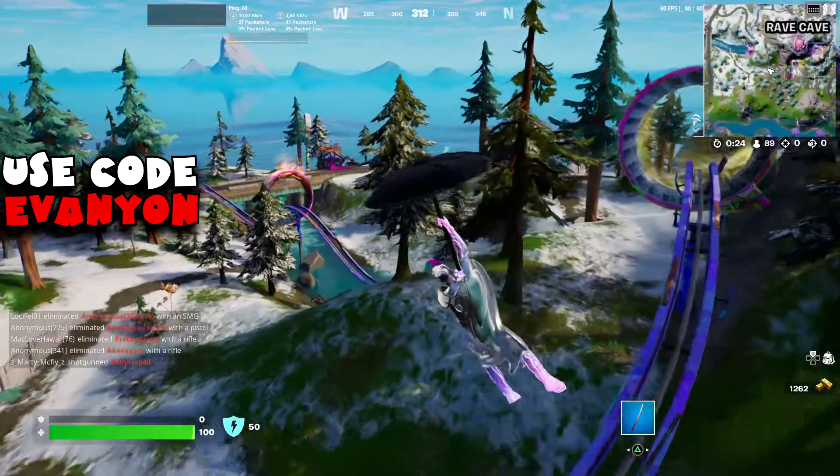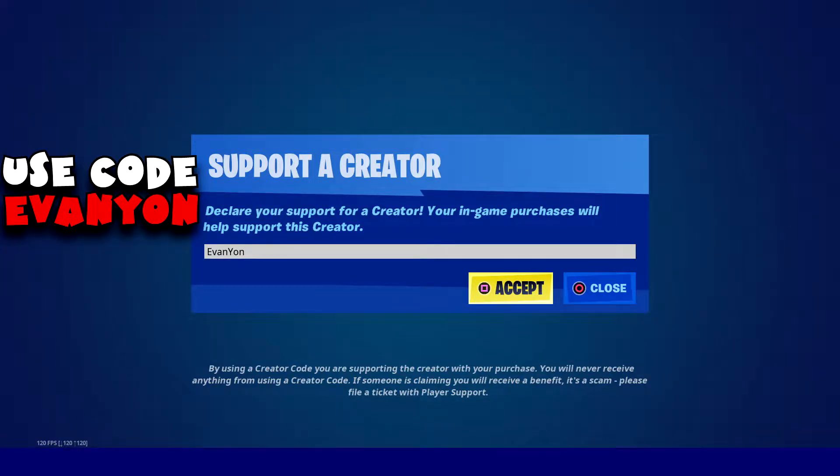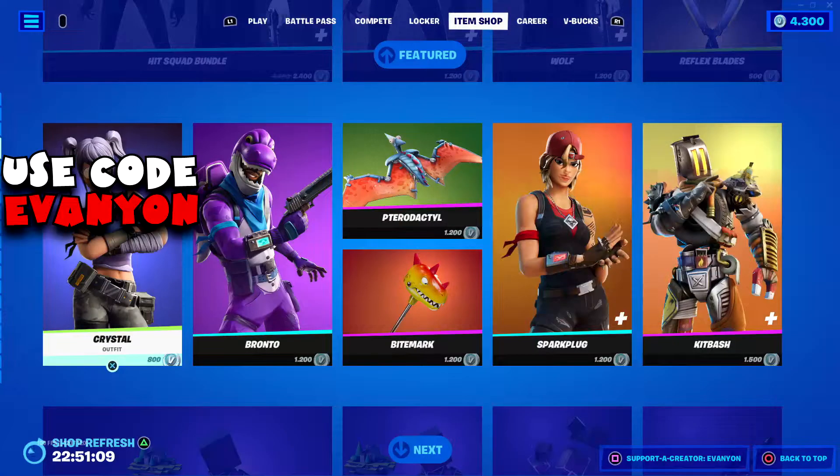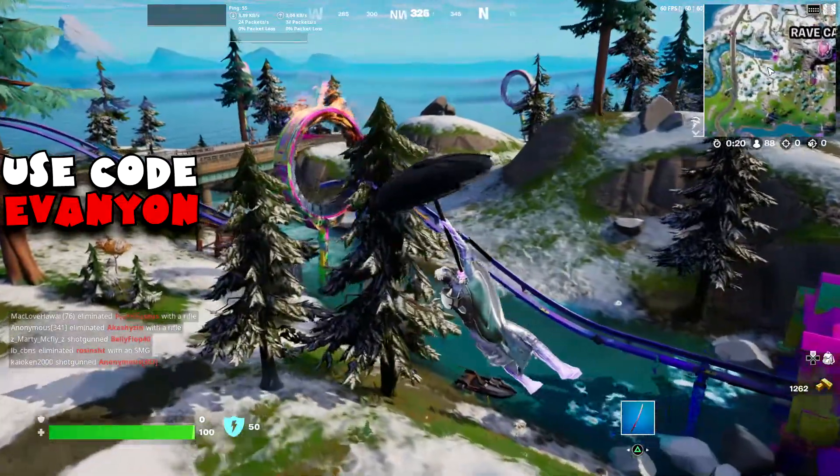Before we start, don't forget to like the video, subscribe to the channel, and use code AVENION at the Epic Games Store and the Fortnite Item Shop. Let's start this — we are landing on Rave Cave.